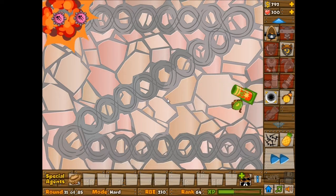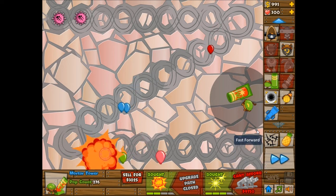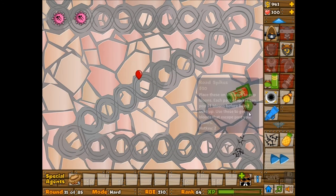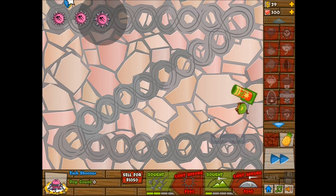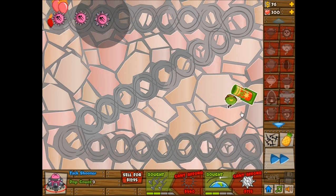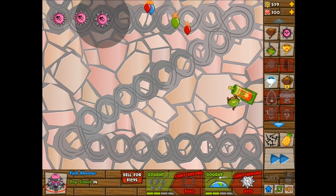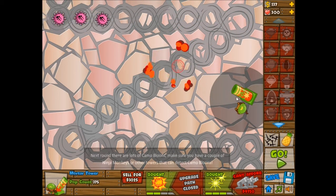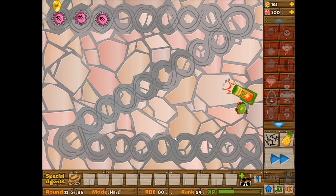I guess I should just save up for the Ring of Fire. My defenses are not quite good enough, so maybe I should get another attack shooter right now — I think I will, because obviously I'm still leaking some balloons. I'm gonna need more defenses. The mortar is able to pop the lead balloons so I don't have to worry too much about it. I'm sure some people are yelling at the screen saying the blade shooter and the maelstrom ability are better, but I prefer the Ring of Fire.